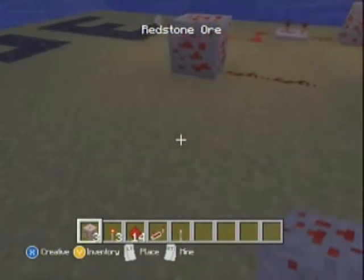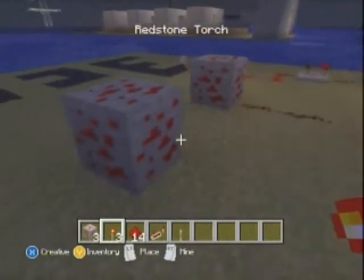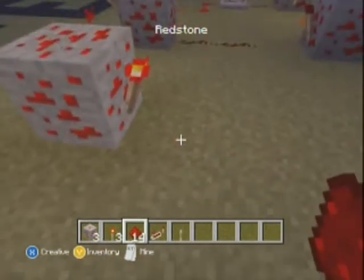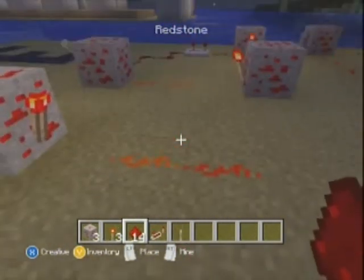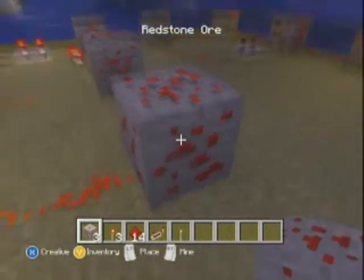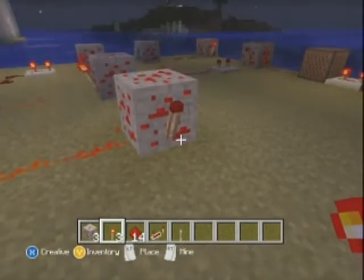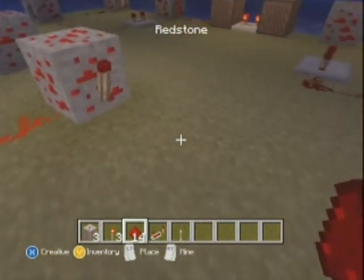Pick a spot you want to lay your first block down — it doesn't matter where — and just put it there. Use a redstone torch and put it on one of the sides. Lay out at least two redstone dust, and at the end of that lay down another block. From there, put your redstone torch at the end on the opposite side and it should turn itself off like this.